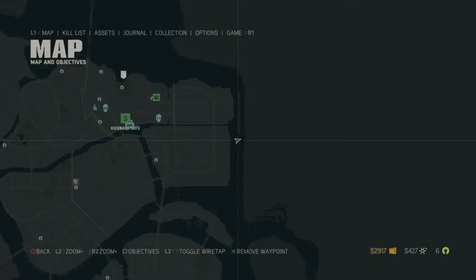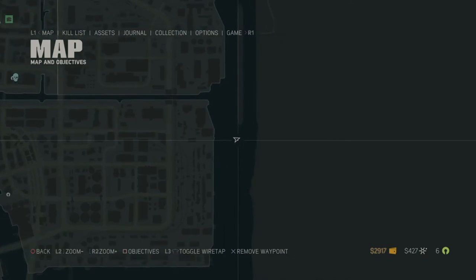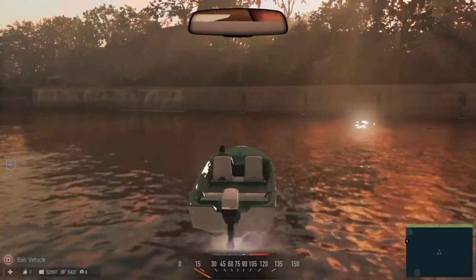First, head to the spot on the map pretty much located all the way to the right of the map. When you reach this spot you're gonna see a brick wall like the one right in front of me now.